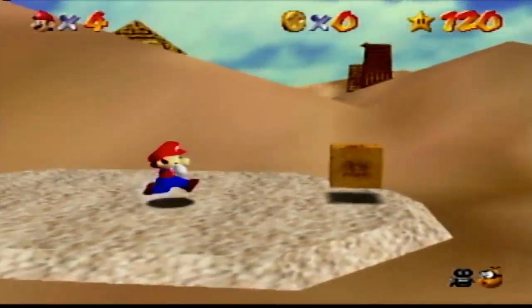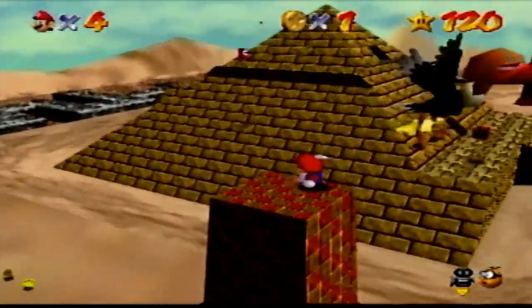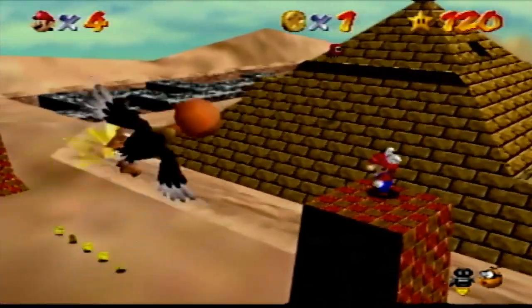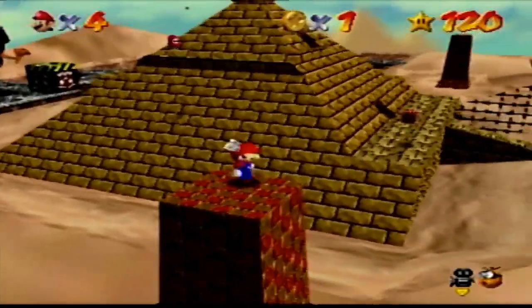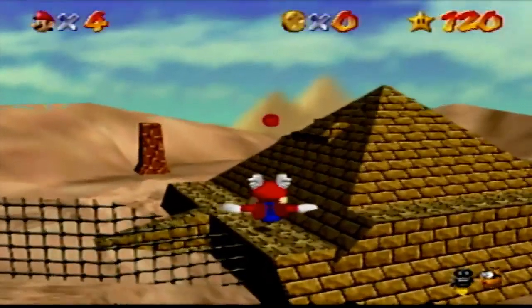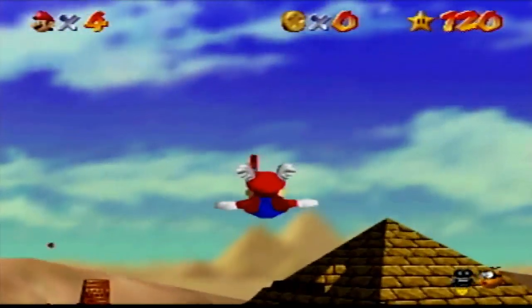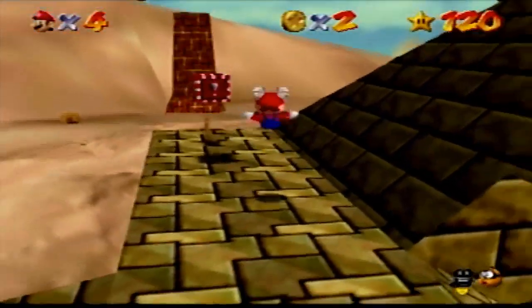Shifting Sand Land is based off of Egypt. The easiest star is In the Talons of the Big Bird — just touch the bird by jumping. While the hardest star is Free Flying for Eight Red Coins; like I said before, the wing cap has horrible controls and the coins are put in the most annoying places.